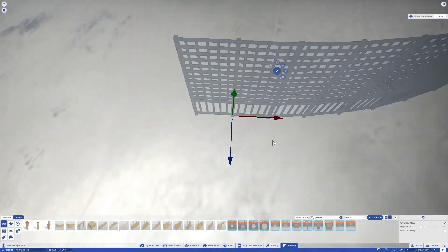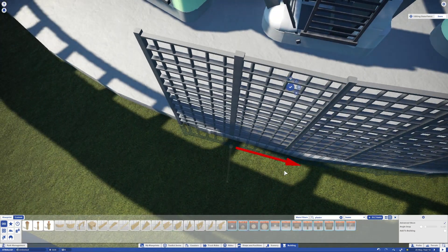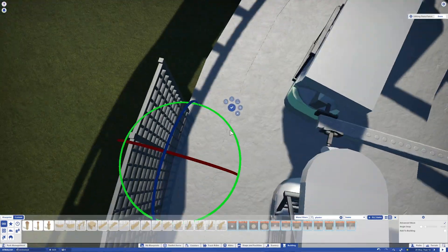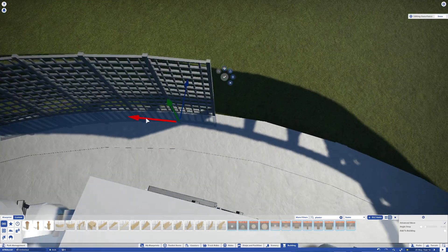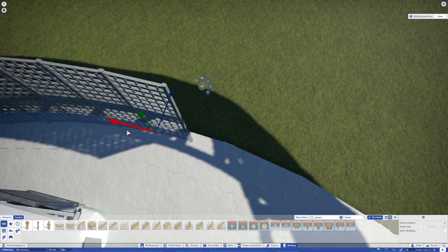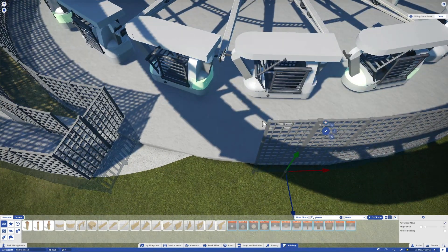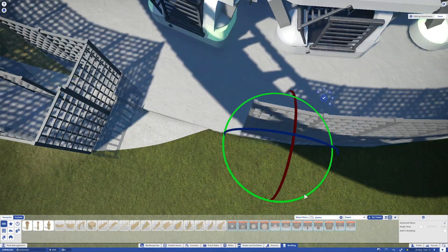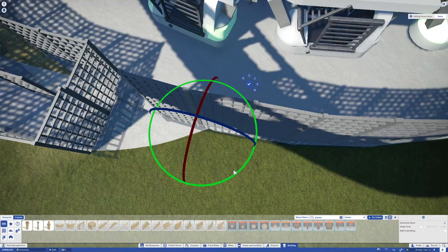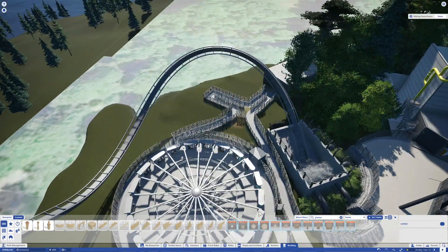Normally in Planet Coaster, if you want to make a circle with scenery you put pieces on either side and rotate around, but here I just did it with one piece because Enterprise doesn't have a full circle of fences — there are parts missing where there's scenery, the yacht cabin, or where the queue line enters the ride area. Now we're going to get into a few cinematics of the progress so far on Enterprise.